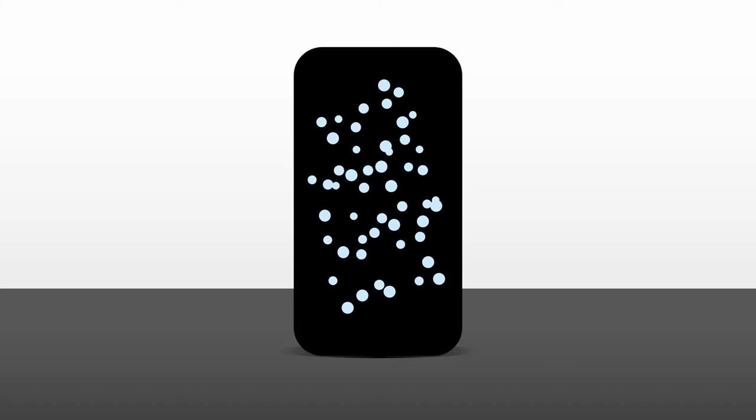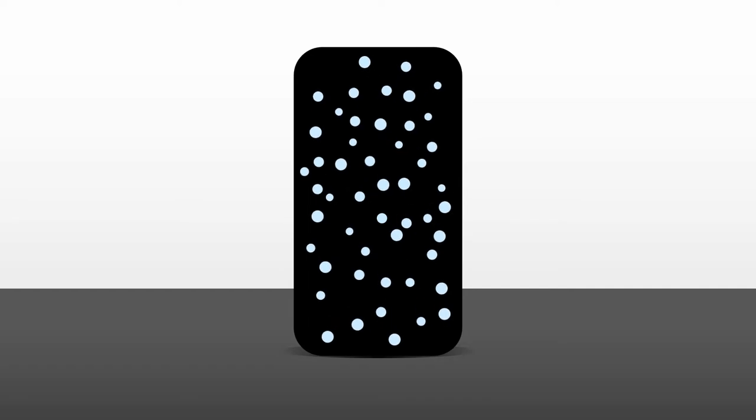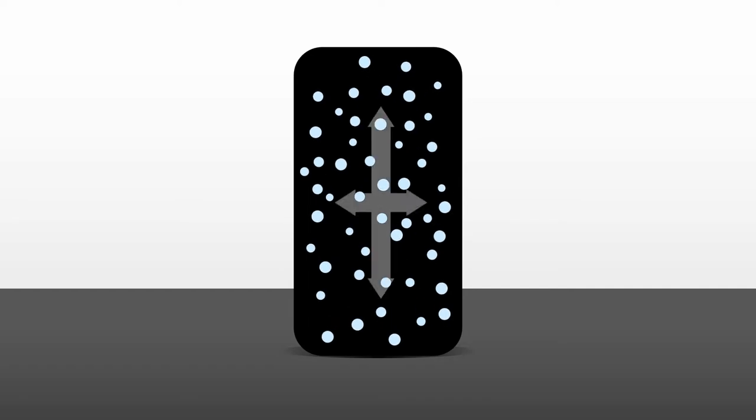As the tyre gets hot — which is something we want — the air inside the tyre begins to expand. This causes the pressure inside the tyre to rise. If the pressure rises excessively, the tyre may balloon, which is something we don't want. Ballooning is when the edges of the tyre lift off the ground, significantly reducing the contact patch and available grip.